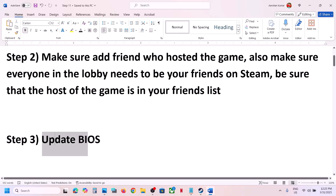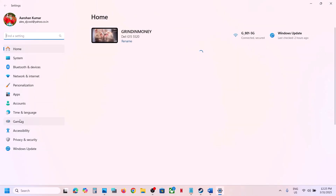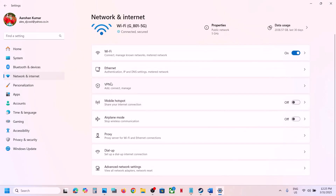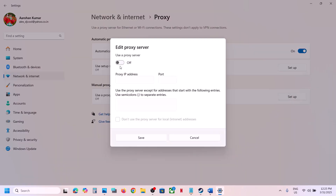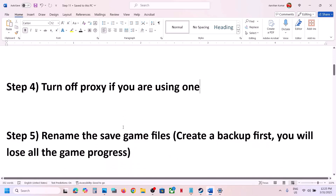The next step is to turn off proxy if you're using one. In Windows 11, go to network and internet, then click on proxy. If you're using any proxy, make sure that you turn it off, and then launch the game and check.